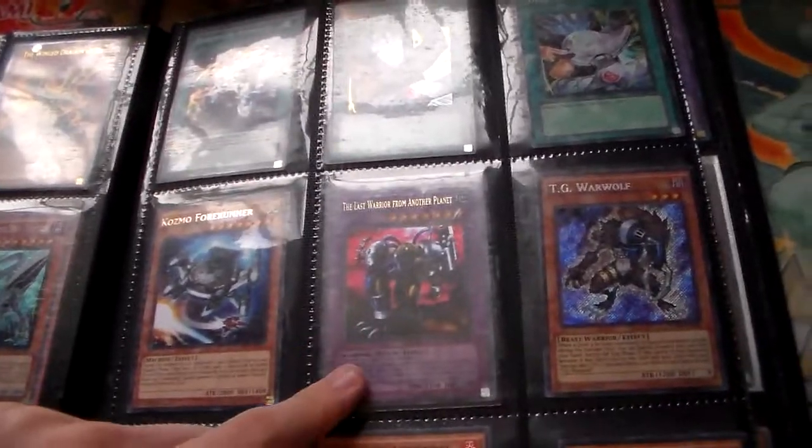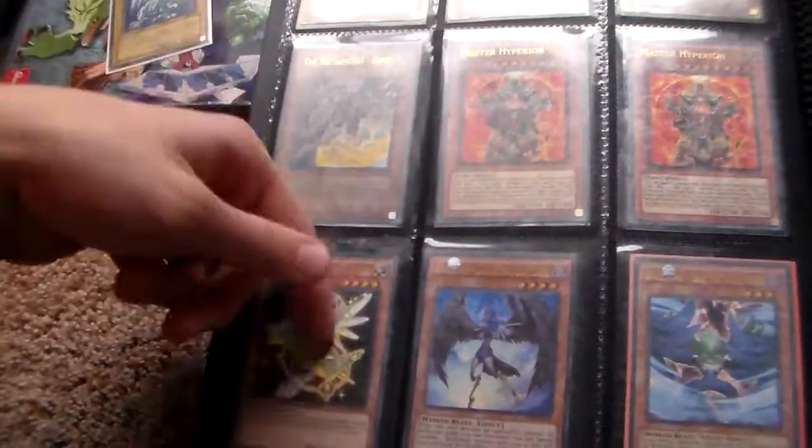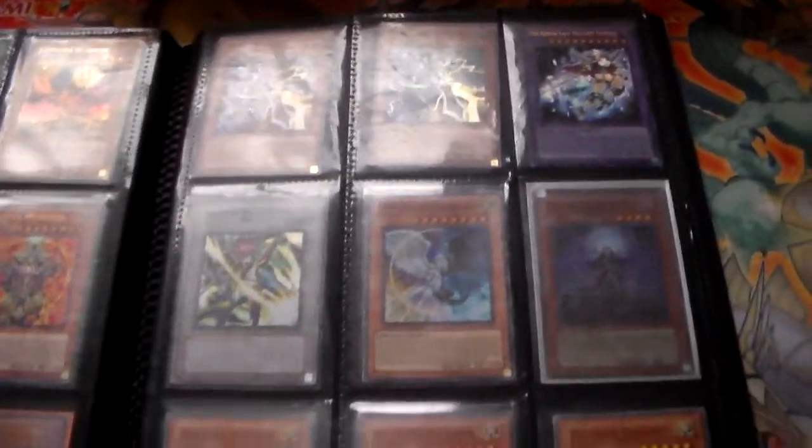It's an unlimited Last Warrior from Another Planet, some Infernoids, and Eclipse Wyvern. Gold Loanfire Blossoms, some Hyperions — mega pack Deneb — some more Blackwings, that's a hobby league Zenmaines. Some Assault Halberd Birds, Gem Knight.